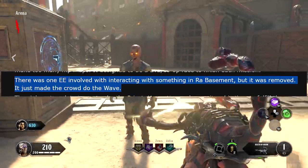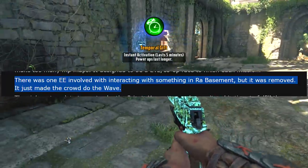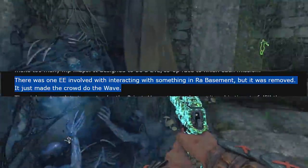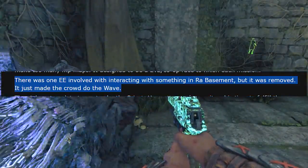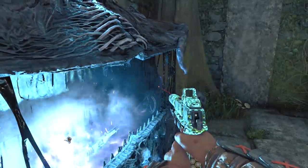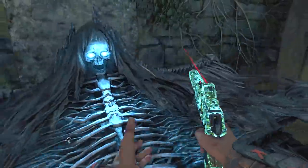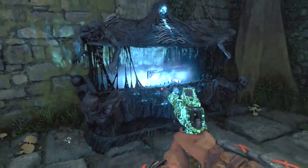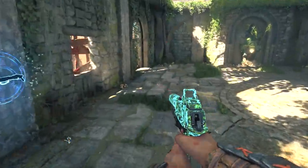It turns out that it is not a cut easter egg. The way to go about triggering the easter egg has changed, and I think that's what he meant — something in the raw basement triggered it, but that was removed, not the entire easter egg. So it looks like while the QA testers were working on it, it was a trigger in the raw basement, but later on they did change it to something else, and that something else is getting the homunculus out of the mystery box and throwing it into the crowd — and that's basically all you have to do.